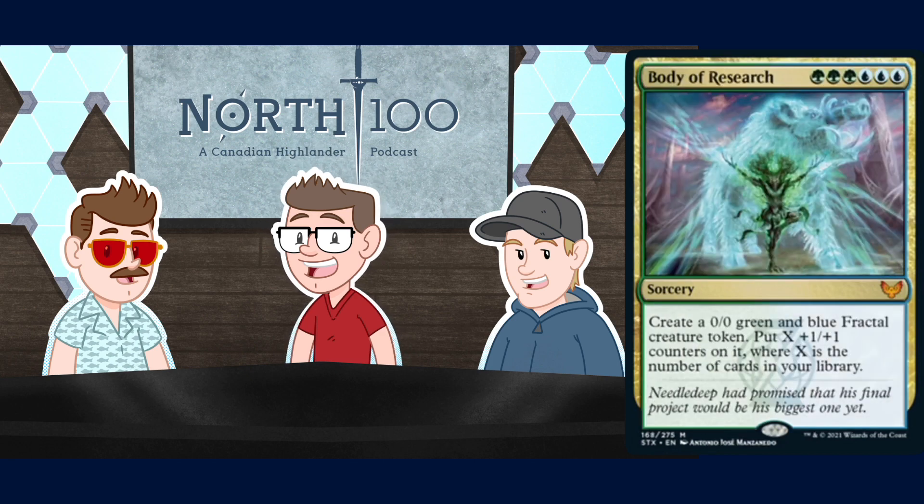Speaking of expensive mythics, Body of Research is a six mana sorcery for green-green-green-blue-blue-blue - that's six pips. It has a picture of a pig. Create a 0/0 Fractal token, put X +1/+1 counters on it where X is the number of cards in your library. This card just doesn't do anything - it makes a very large pig. Having a big creature in this format isn't good enough; decks are built to be able to beat that. If it had trample we could talk, if it had an activated ability where it could fling itself we could talk, but this card by itself isn't going to win you the game.